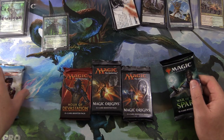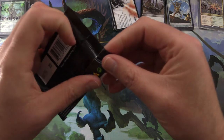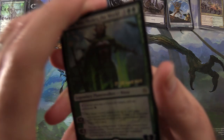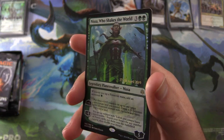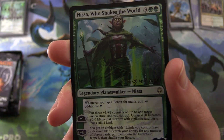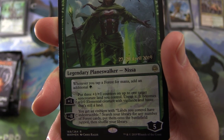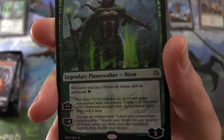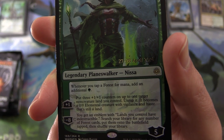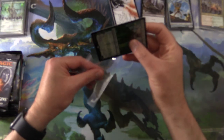We'll leave Zendikar to last. We'll have Kaladesh, then Origins, then Hour. Before we crack the packs — you want to see the foil, don't you? Okay, so here it is: it's a pre-release foil card — Nissa, Who Shakes the World from War of the Spark. Five loyalty for five mana. Whenever you tap a forest for mana, add an additional green. Her plus one: put three +1/+1 counters on up to one target non-creature land you control, untap it, it becomes a 0/0 elemental creature with vigilance and haste — it's still a land. Her minus eight: you get an emblem where lands you control have indestructible; search your library for any number of forest cards, put them onto the battlefield tapped, then shuffle your library. That is a pretty powerful ultimate.